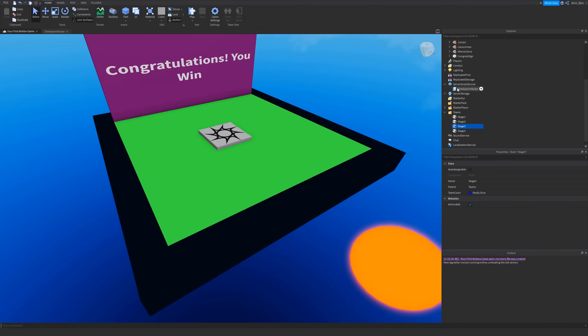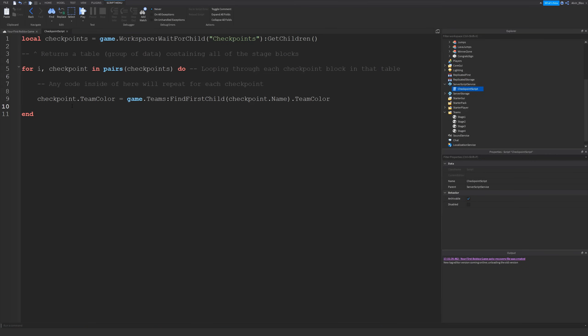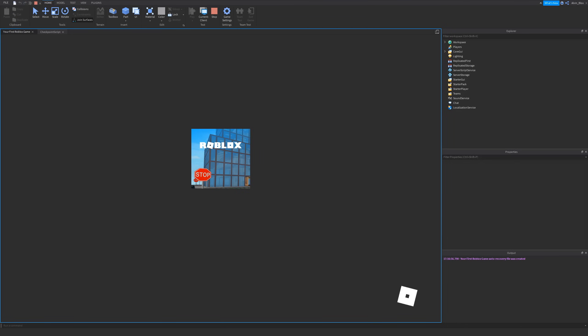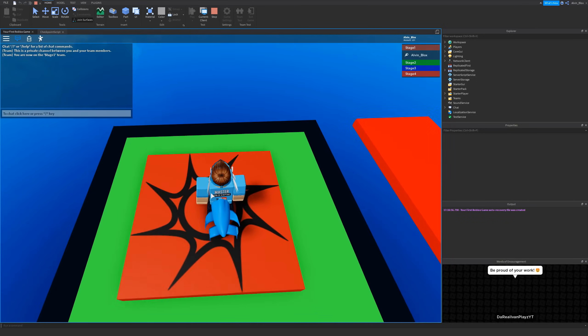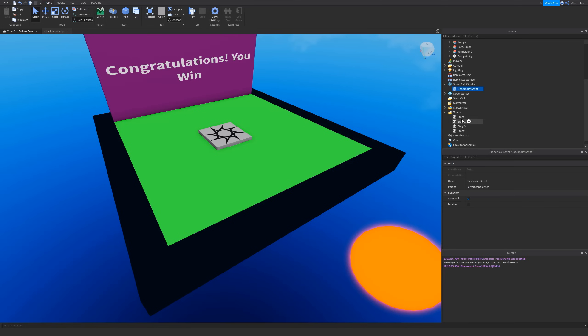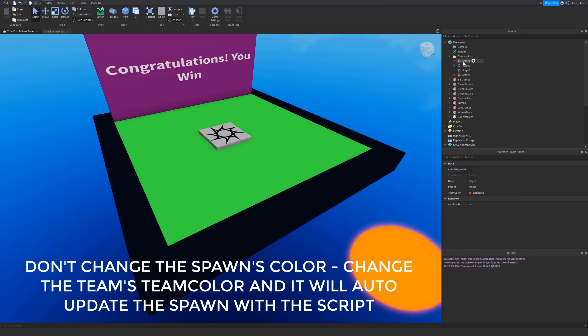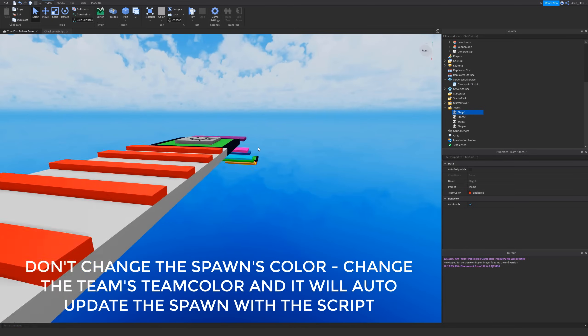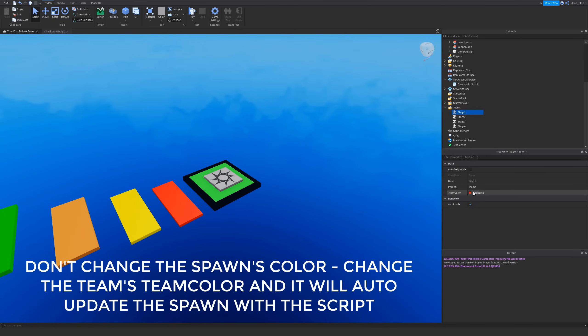What you can also do in the checkpoint script is update the brick color. You can say: checkpoint.BrickColor = game.Teams:FindFirstChild(checkpoint.Name).TeamColor. That will change the color of the checkpoint brick to match the team color as well. There we go — now we've got the different colors visible on each spawn.